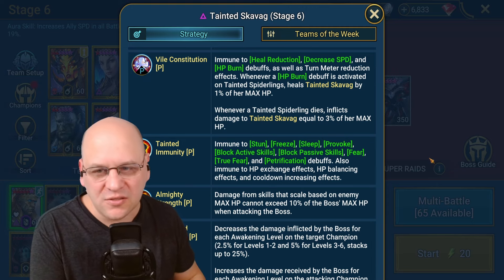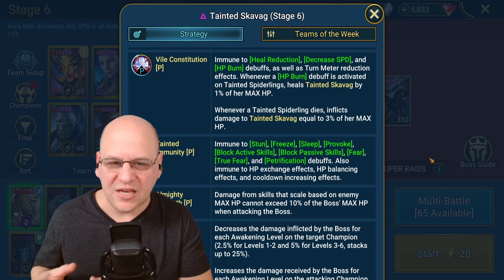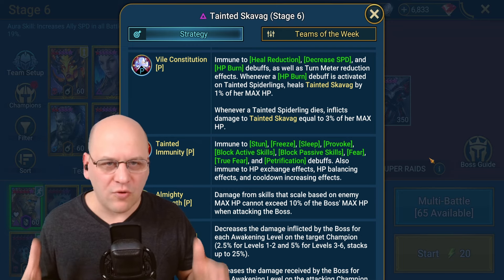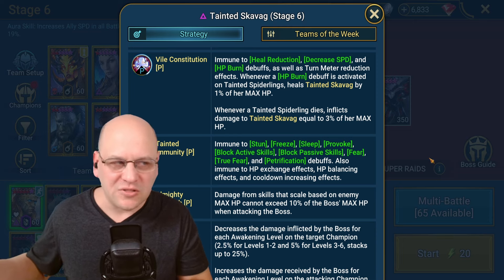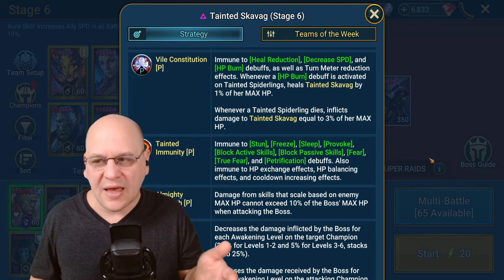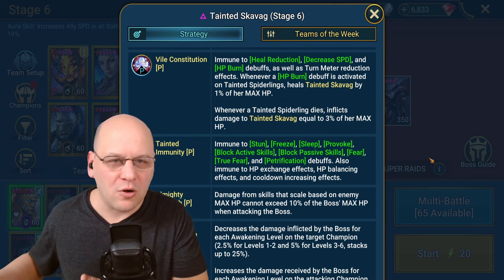The third change is still in the Vile Constitution passive: whenever a tainted Spiderling dies, it inflicts damage to Tainted Skavig equal to 3% of her max HP. So killing a Spiderling is basically a max HP hit against the boss — the size of an HP burn. Destroying Spiderlings is actually a great choice in hard mode, which is a little ironic because that's how we deal with Spider up to about stage 16 in normal mode. We're kind of going backwards to that early method of defeating Spider by just nuking out Spiderlings.